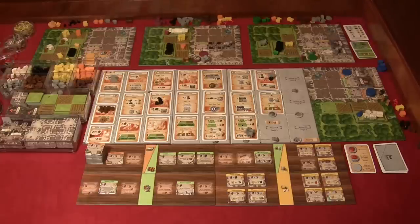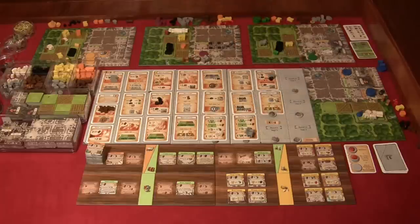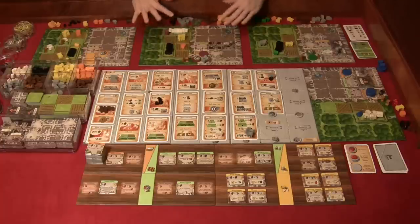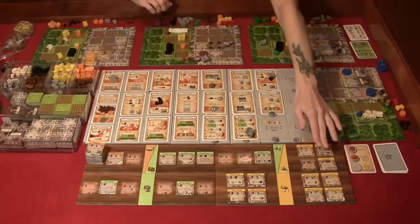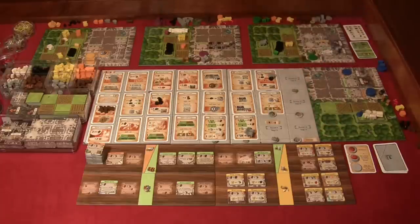There are still four more rounds to go. At this point, players should start thinking about finishing off their boards — putting more tiles down and acquiring furnishings that will give points at the end of the game.